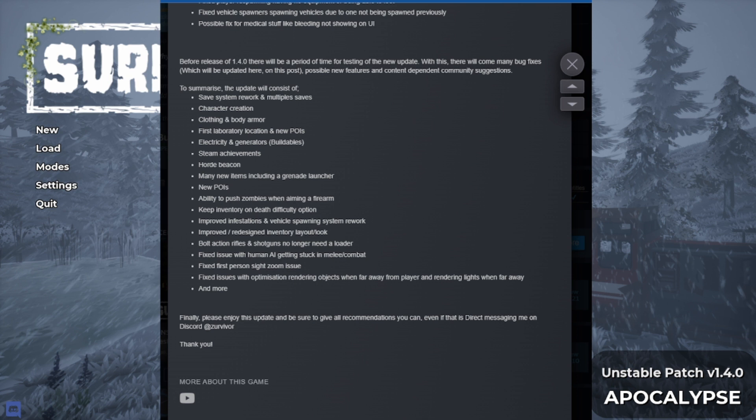Improved infestation and vehicle spawning system rework. I've always been kind of a critic of infestations — they were cool but didn't really add a whole lot of difficulty. I won't spoil what they changed, but the reason why the keep inventory on death option saved me a few times is due to infestations. They are no joke now. It added a level of difficulty to infestations they didn't have before. Give it a thumbs up.